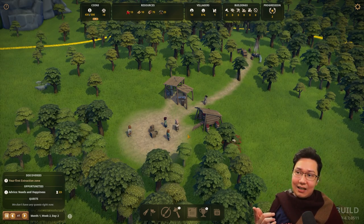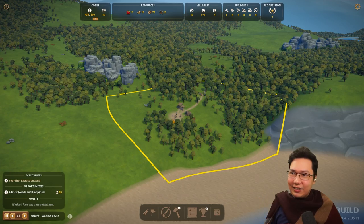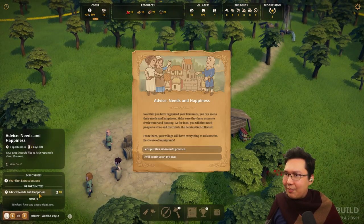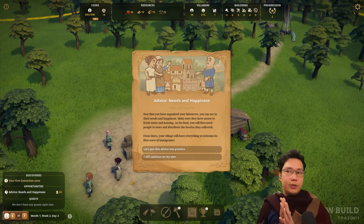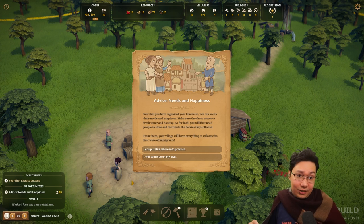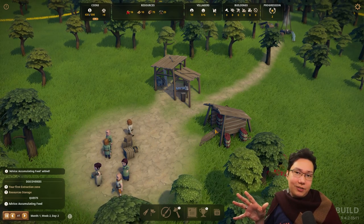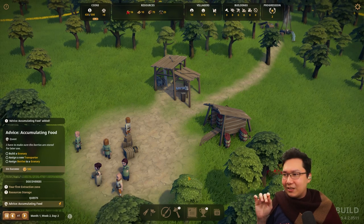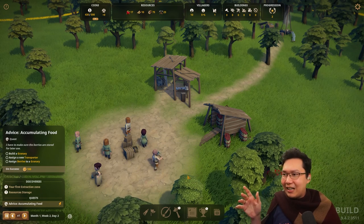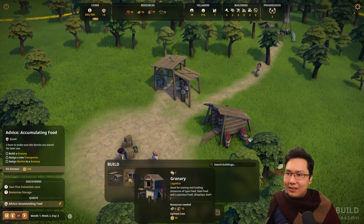Happiness, needs and happiness — there is a new entertainment need spawning from the new tavern building, which I'd like to set up as well. I assume we'd need some form of alcohol for the tavern. A good tutorial has lots of nice flavor text, but if you skip the text it should be real clear what you're supposed to do: build a granary, assign a transporter, assign berries to granary — on success you receive a hundred gold coins.